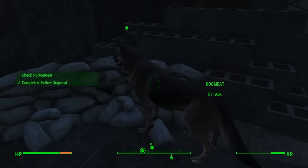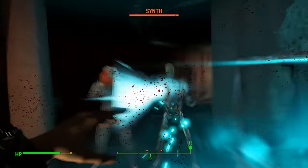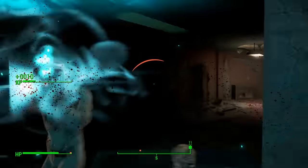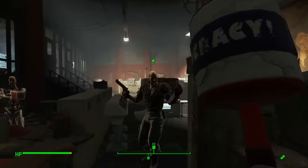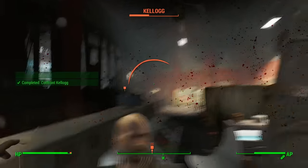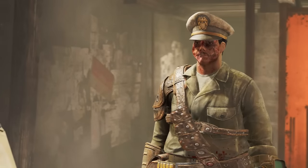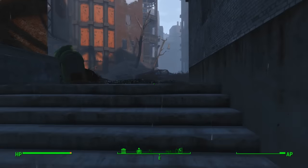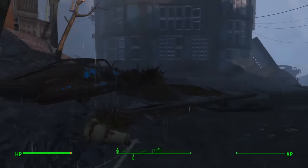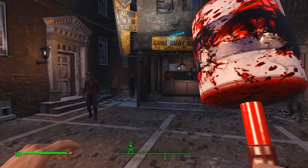Dogmeat led me to Fort Hagen where, again, Dogmeat followed me inside despite me telling him to piss off. With the perks and armor I had, the synths weren't much of a challenge, though they were annoying at times because melee combat in Fallout 4 sucks. I used the same tactic with Kellogg as I did with Skinny Malone — chems and me mallet. After thoroughly searching every pocket Kellogg had, I returned to Diamond City and spoke to Nick and Piper about what to do next. They agreed that going to Goodneighbor was the most okay-ish option available. When I arrived at Goodneighbor, I introduced Finn to my mallet.